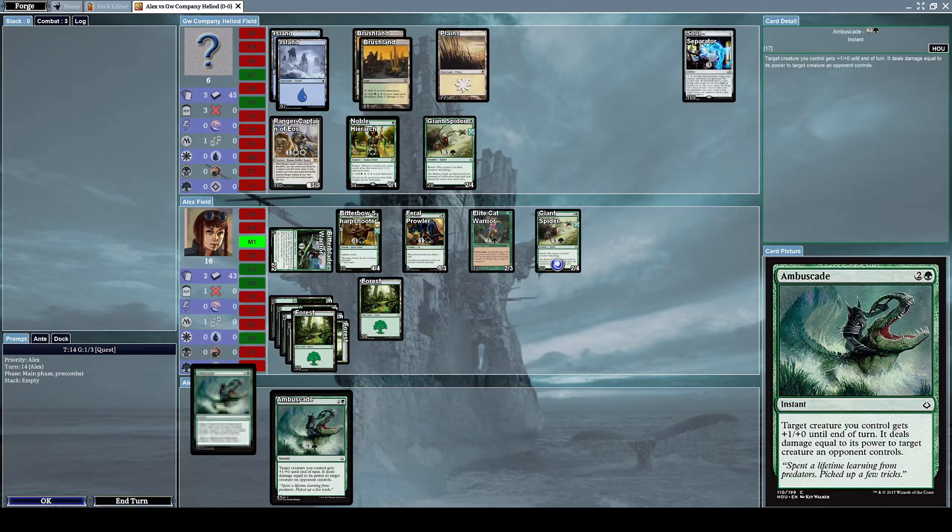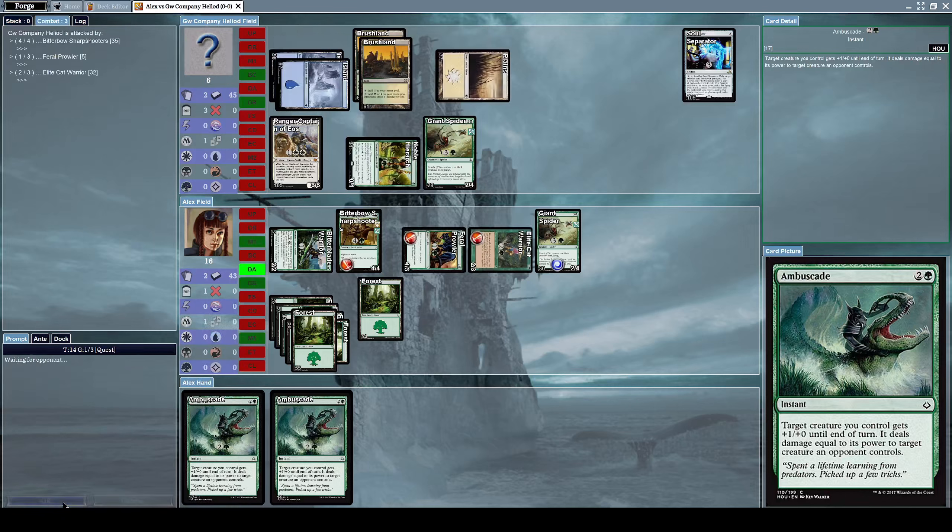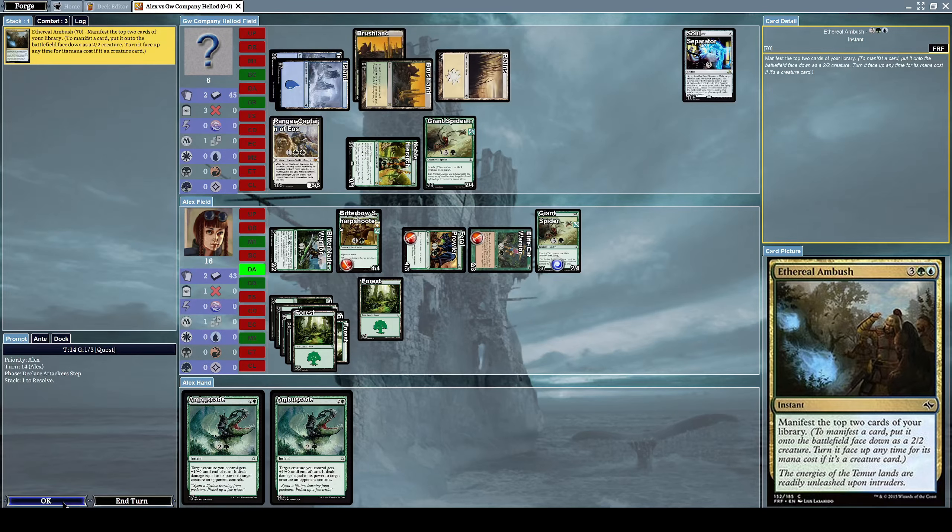I don't have the mana for that, never mind. Let's just alpha strike him. He casts an Ethereal Ambush immediately, which is an instant with the effect of manifesting the top two cards of your library — putting them onto the battlefield face down as 2/2 creatures, which you can turn face up any time for their mana cost if they're creature cards.